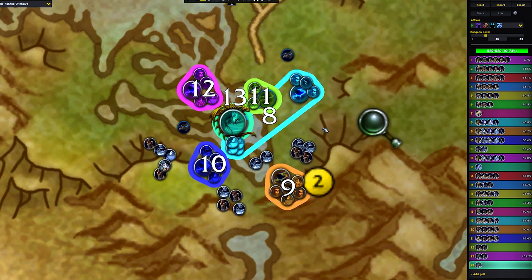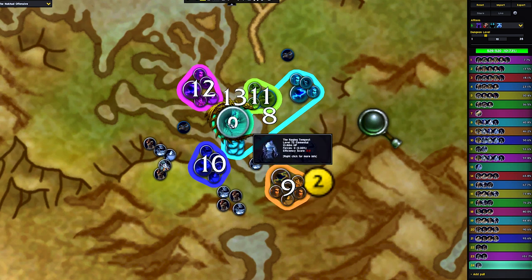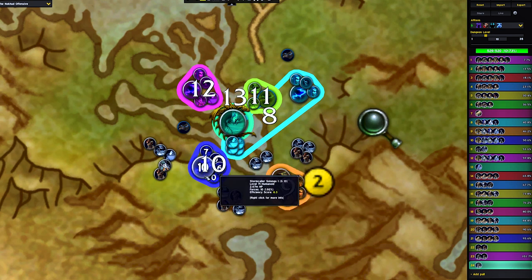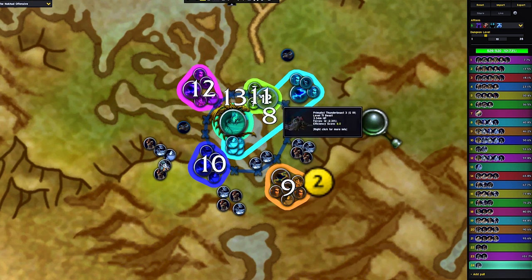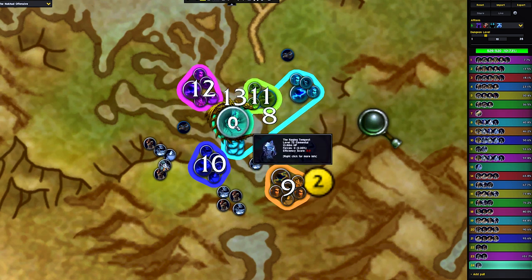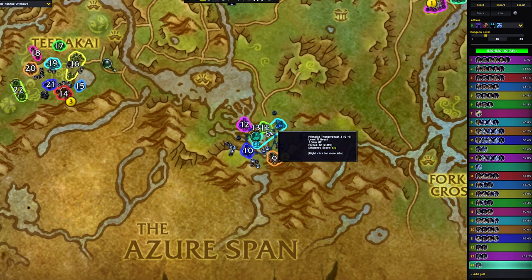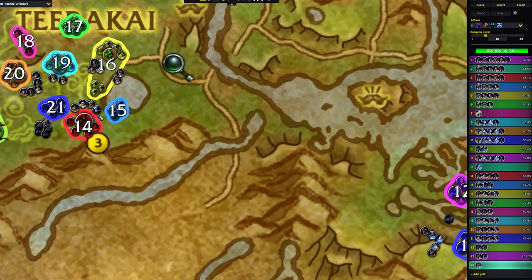If hero is off cooldown, come and do pull nine here first with heroism, especially on fortified weeks. On Tyrannical, you'd be saving your lust for the boss and could just start down here. You've got to kill four stormcallers to get access to the raging tempest. If hero is on cooldown, do this one first then come over. But if it's fortified, it's a good pack to hero on. Kill the third and last stormcaller packs, do the raging tempest, grab the primal gusts in with the first pack, then mount up to the next area.